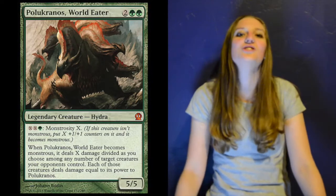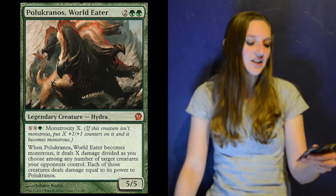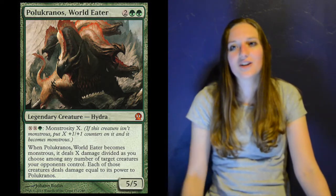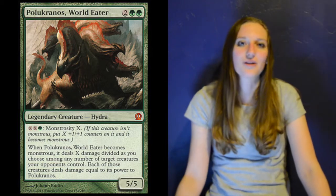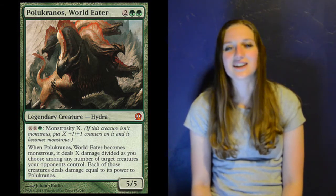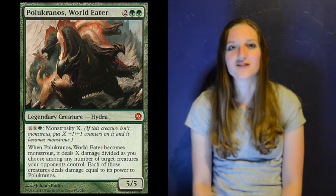Four copies of Polukranos, World Eater — Legendary Hydra, 5/5 for four mana, two colorless, two green. You can use its monstrosity ability for XX and a green — put counters on it, fight creatures, clear the board, and swing with a giant Hydra. Four mana for a 5/5 you can't argue with ever. Hydras are awesome.